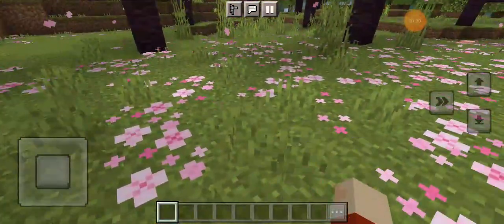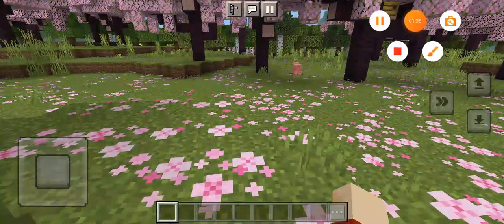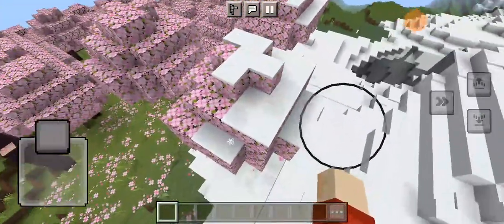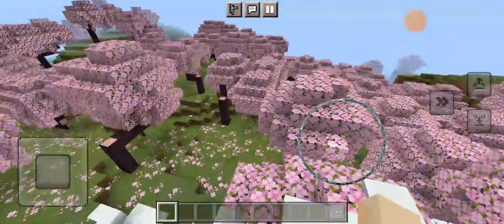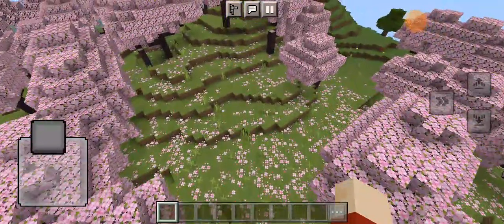I'm going to build a house, so first I've got to find a place in the biome to build one. I was going to build the frame, but look how this snow biome goes into the cherry blossom biome — it's actually got a snowy cherry blossom tree! Isn't that cool? Anyway, I'm going to continue what I was doing off camera. Sorry about that, I just had to show you.